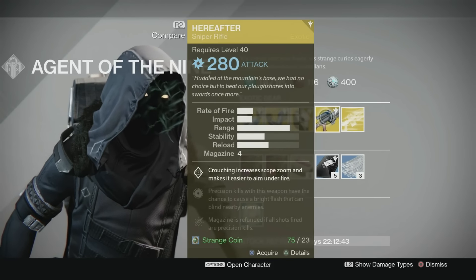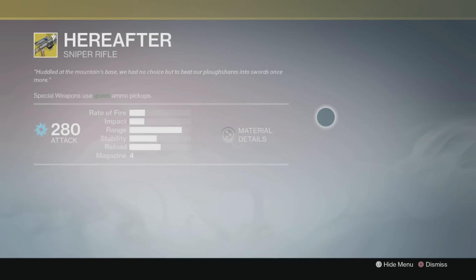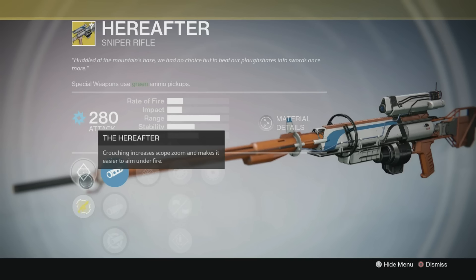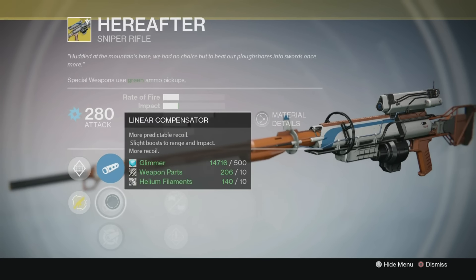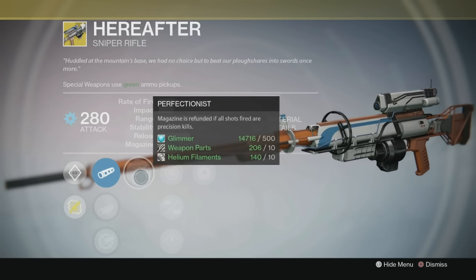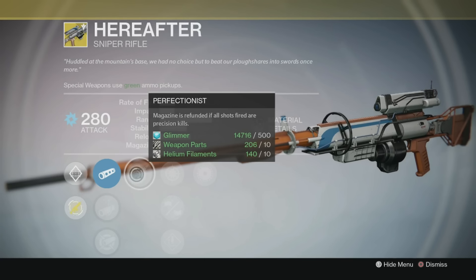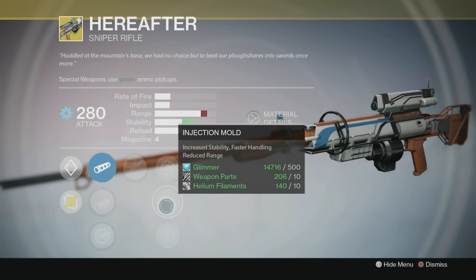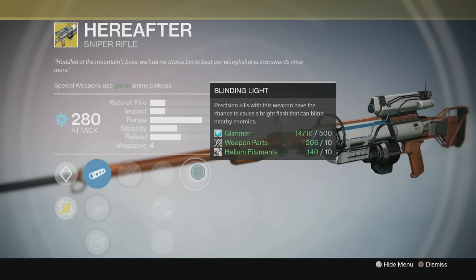It's the first week they've brought us one of these new Taken King weapons. This is the Hereafter — it's a sniper rifle. Take a look at the details: crouching increases scope zoom and makes it easier to aim under fire. Smooth Ballistics, Linear Compensator, Aggressive Ballistic. Perfectionist — magazine is refunded if all shots fired are precision kills. Snapshot, Injection Mold, and Speed Reload.